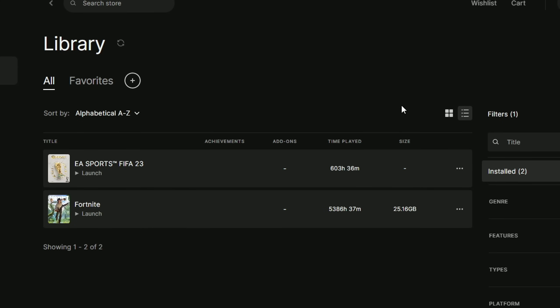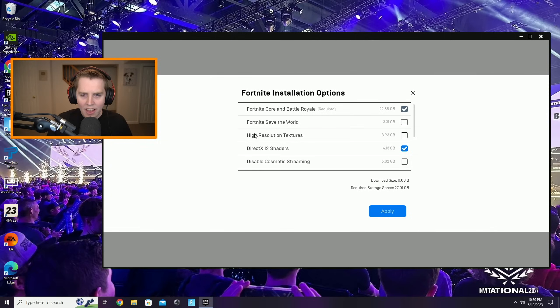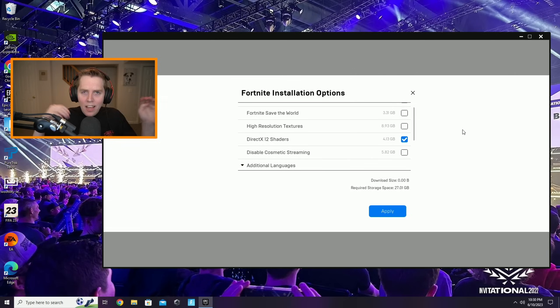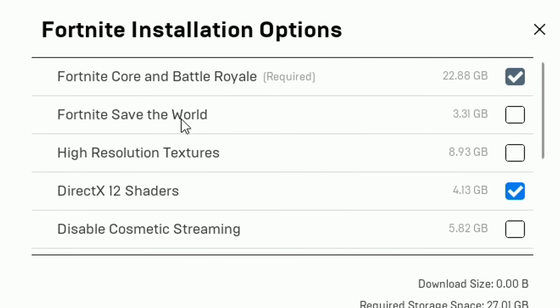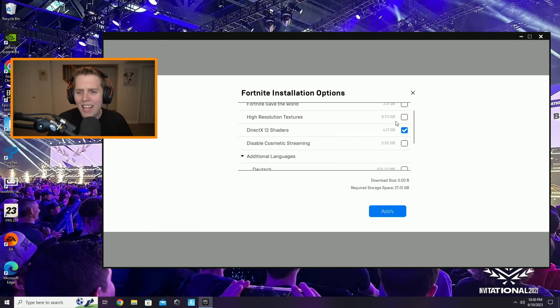For this setting, go to your Epic Games launcher and go to your Library. Click the three dots next to Fortnite, click Options, and boom — Fortnite Installation Options. You may have Fortnite Save the World checked, or High Resolution Textures checked — that's fine, but I'm gonna tell you what to check and what to uncheck.